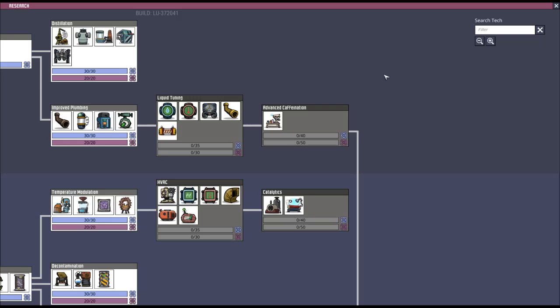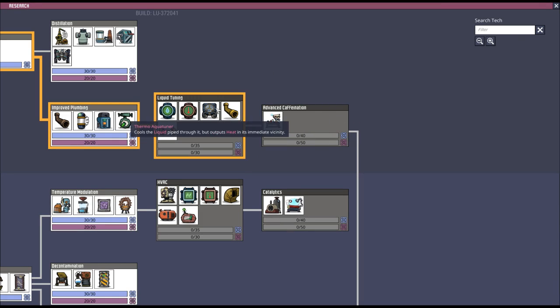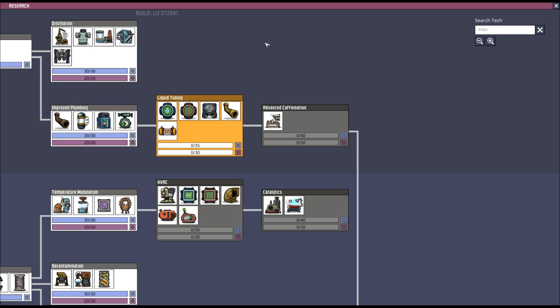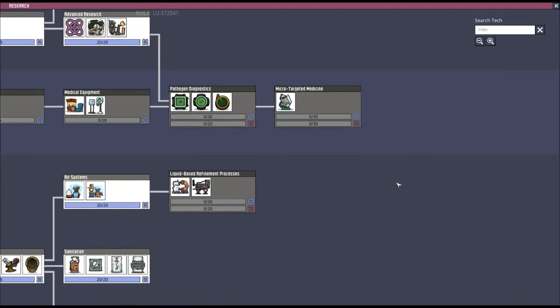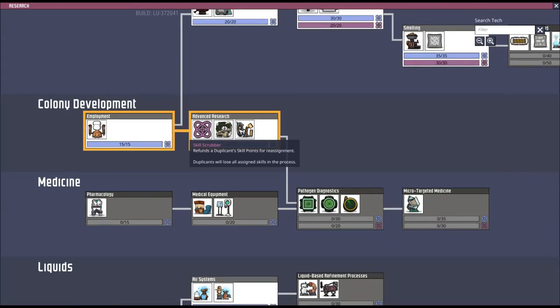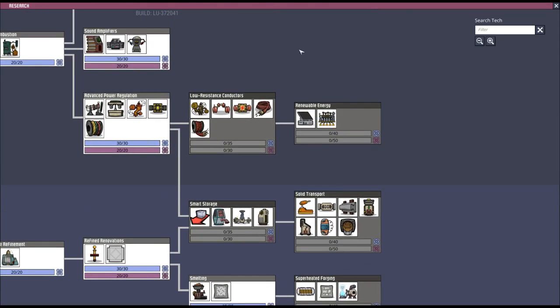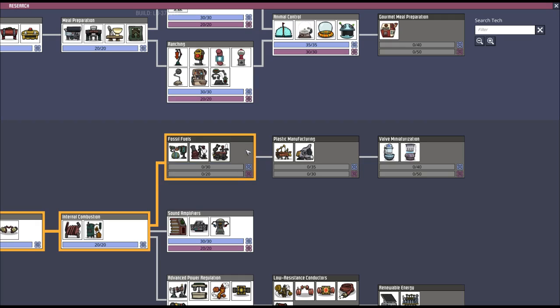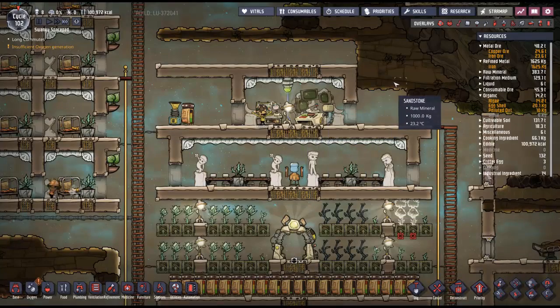Jet suits — I'm going to have to research this thing. Thermo aqua tuner — that's going to be very useful in regulating the heat of our base. It's a bit in the future though, but we will be getting to it. Petroleum generator, oil refinery — we need that, so let's just start looking at that.